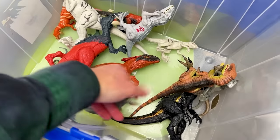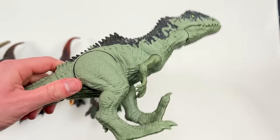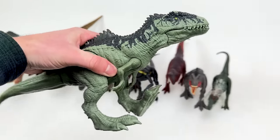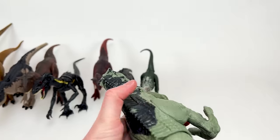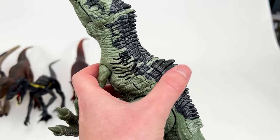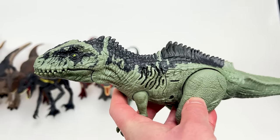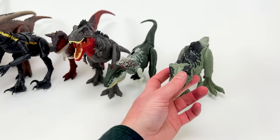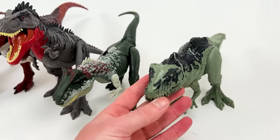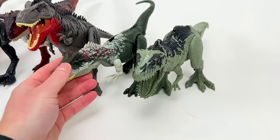Next up I think is the Giganotosaurus — this is the Sound Surge Giganotosaurus, a whole lot smaller than the one we saw earlier, but it has the same coloring and detailing, and it has sound effects you can activate by pressing the button on top. Let's set it down right next to the Allosaurus. They're actually pretty similar in size, so it might be a little hard to tell who's larger, but I think it's still the Allosaurus.